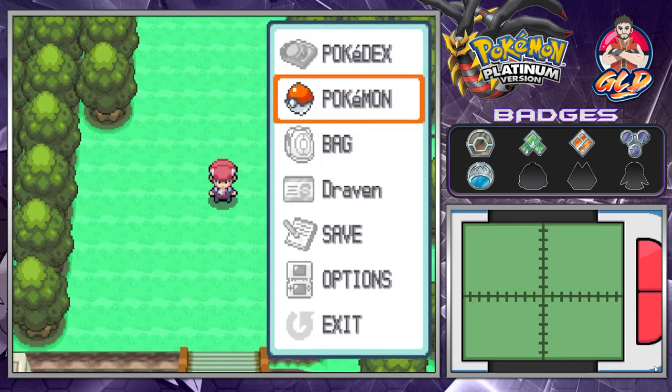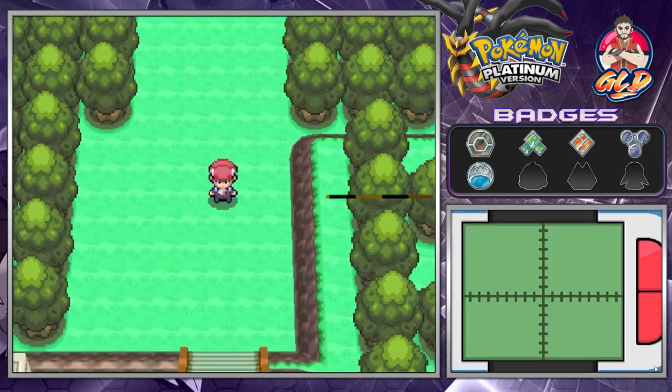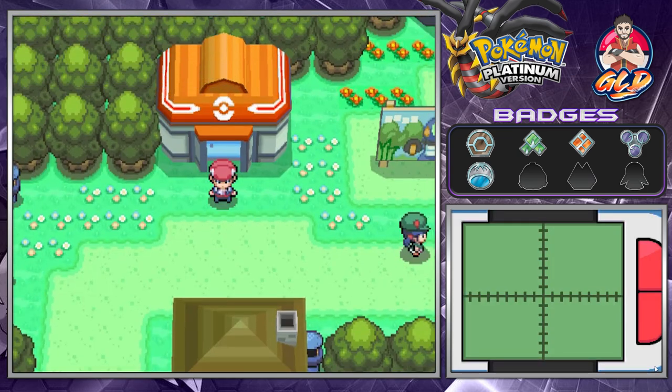Anywho, I think that's pretty much it, guys. We do have access to Route 210, but what we're gonna be doing right now is taking a side quest into the big mansion close by Pastoria. We're gonna be taking on quite a few trainers and doing a few things. Thank you guys again for watching, thank you for being as patient as possible. If you want to support the channel, we got merch right down there. I will see you guys in the next episode as we continue our adventure in Sinnoh. See you guys.